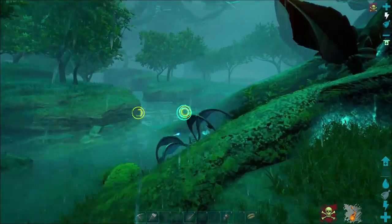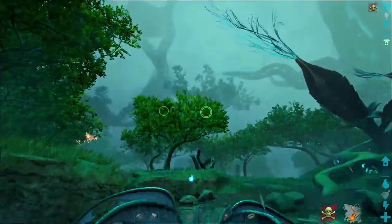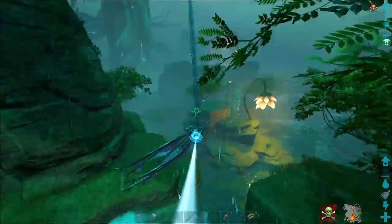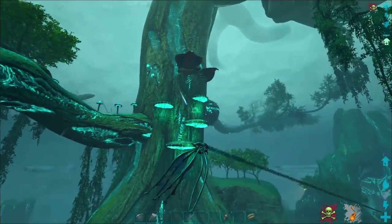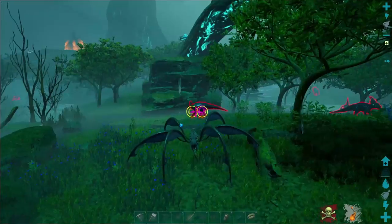Once you have mounted the Bloodstalker, you will notice these circular reticles appear on your screen. This is an indicator of where the web attack will target. The web attack, which is left click by default on PC, is a single web strand that when it attaches to a surface will draw you to that surface and you swing around, a la Spider-Man.